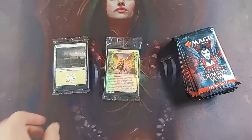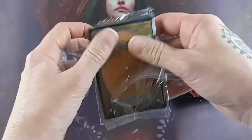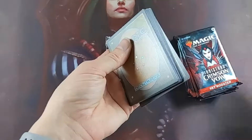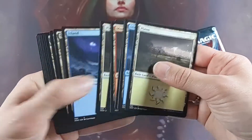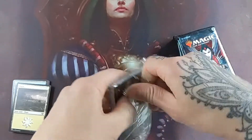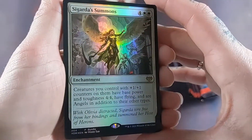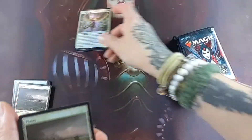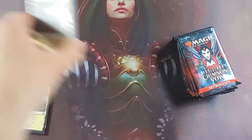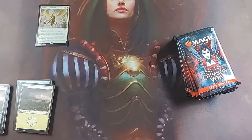Let's start with the non-foil basic lands — Plains, Island, Swamp, Mountain, Forest. Beautiful. Put those lands over there and let's check out this promo. Garda Summons, pretty pretty. We'll put you up there. You guys want to see the foil lands? They're just foily lands — put them by the other foily lands.